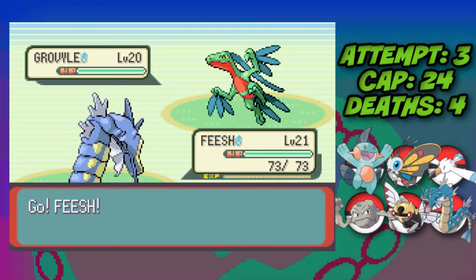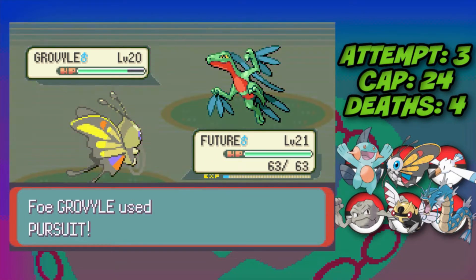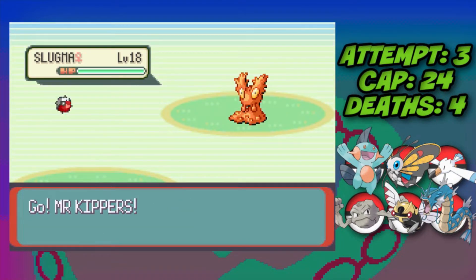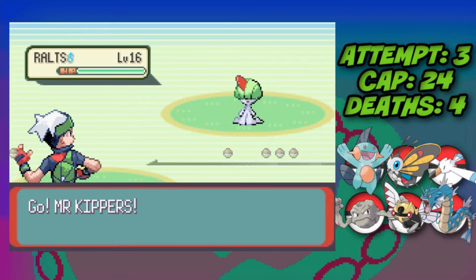Gyarados takes an Absorb crit and two Pursuits before we switch over to Beautifly. We go for a Gust and that's enough to take down the Grovyle. Then Slugma comes and we switch back into Marshtomp, hit it with Mud Shot, and that's May defeated. The Wally battle after this we take down with two Tackles, and our Shroomish also evolves into Breloom.